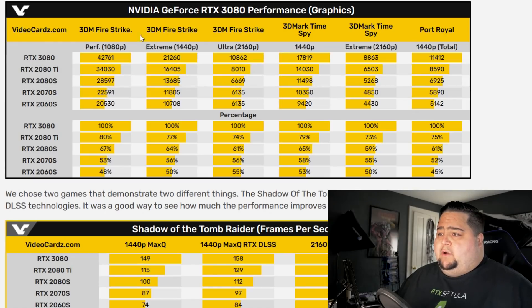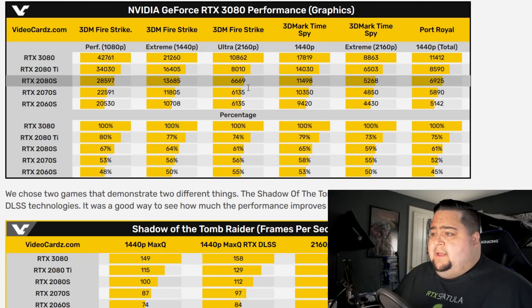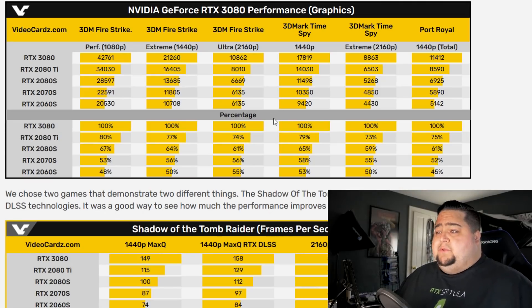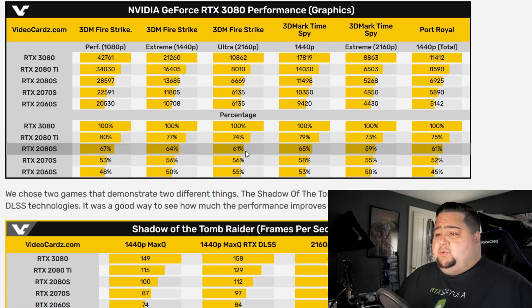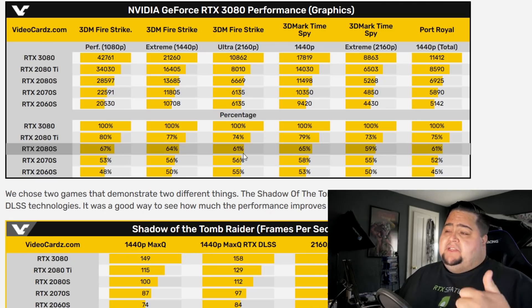We can see here the 3080 on 3DMark Firestrike at 1080p, 1440p, and 4K. At 4K, we see the biggest performance gain: 10,862 versus the 2080 Ti at 8,010, and the 2080 Super at 6,669. What we want to focus on are the percentage gains. In 4K, we saw the largest performance gain — the 3080 was 26% faster than the 2080 Ti, which is pretty good considering this is $700 versus last gen's $1,200 graphics card. Versus the 2080 Super, we're looking at almost 40% faster, and against the regular 2080, definitely a little over 40% performance uplift — which for one generation is pretty damn good.